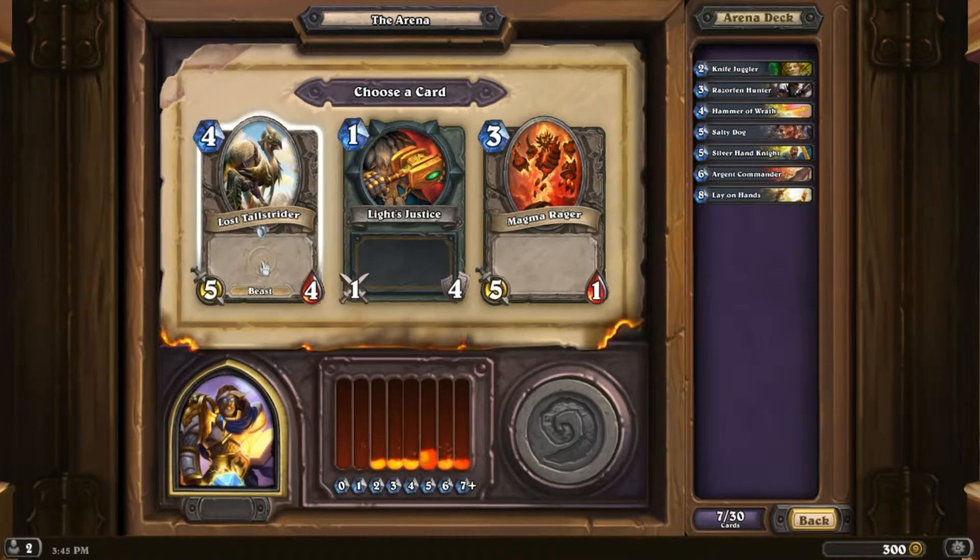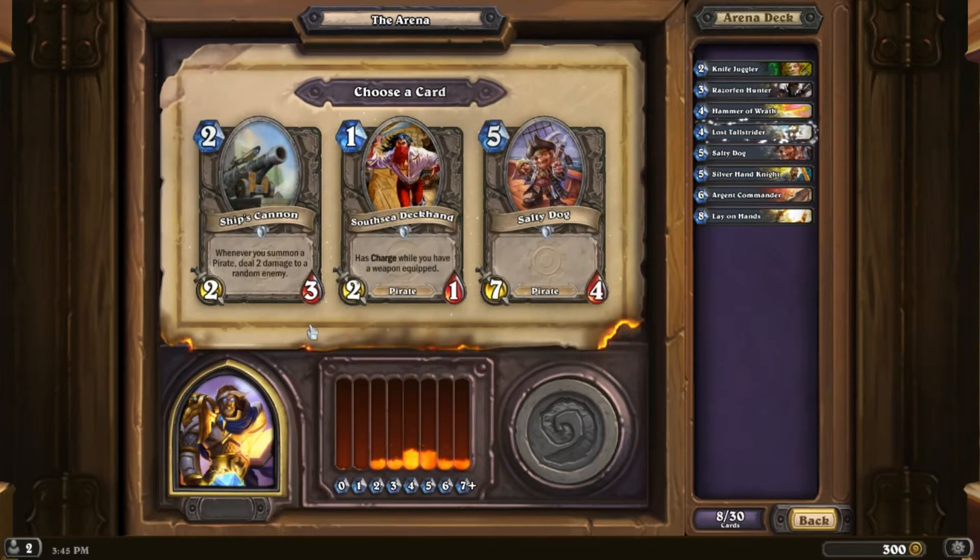Knife Juggler. Tall Strider — I really like it, it's like an Ancient Brewmaster without an effect, not bad. Ship's Cannon — well, I have a Salty Dog. Should I get the Ship's Cannon? At least it's a 2/3. Yeah, I'm going to take it because I don't really want the other two.